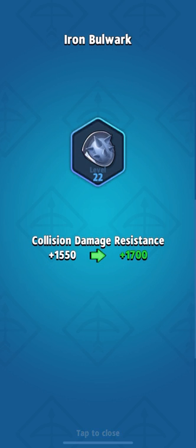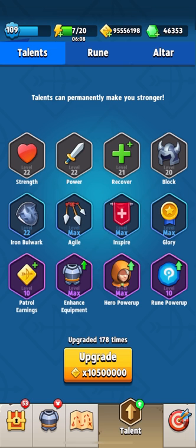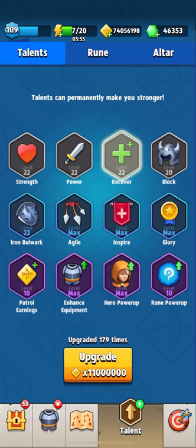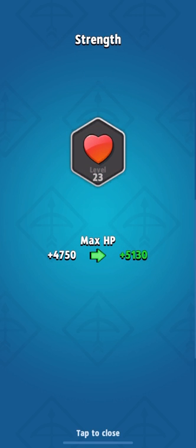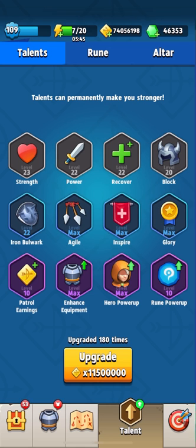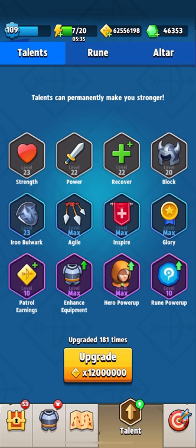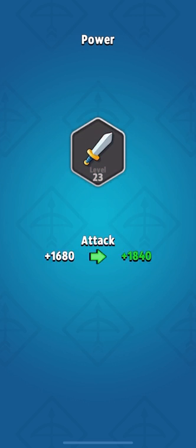Level 177, costing 10 million gold, brings us protection from collision again — these talents are really needed. Level 178 gives us recovery again. Gold goes away very quickly, but the talents aren't very pleasing yet — it's okay once we get the top talents. Level 179 gives us additional health again. Level 180 gives protection from collisions again, costing 12 million for one talent. Friends, be sure to write in the comments — do you get the same talent sequence or is yours different?